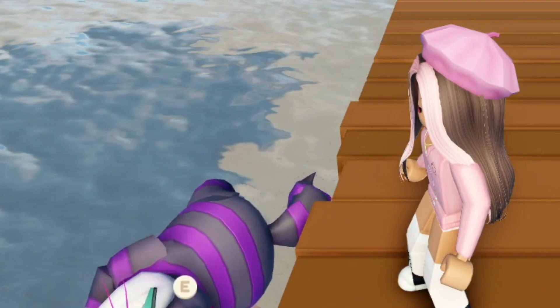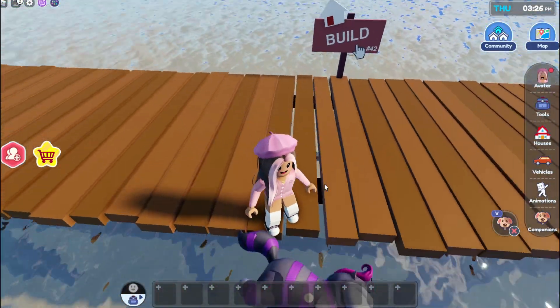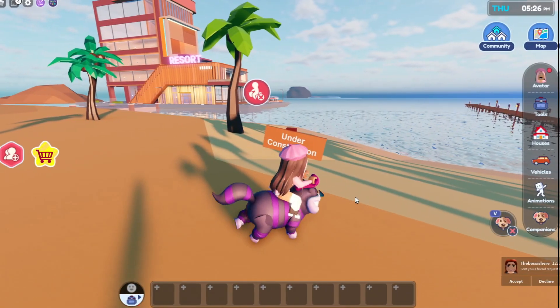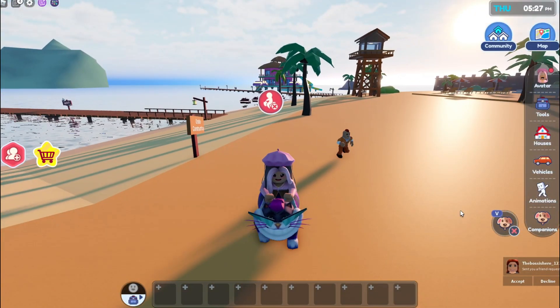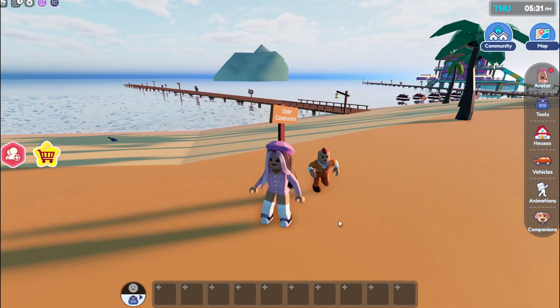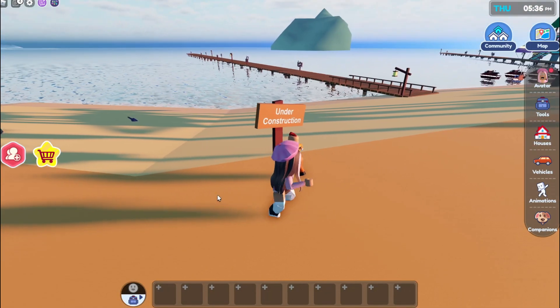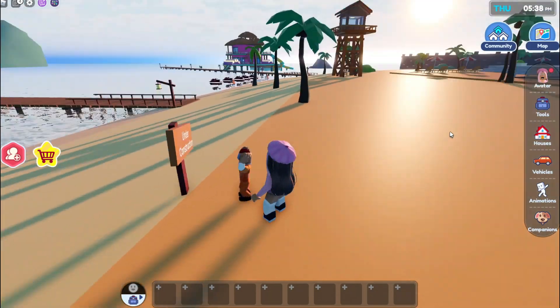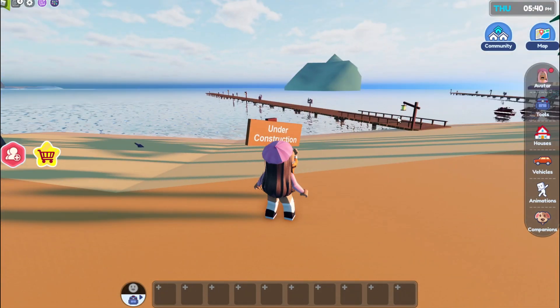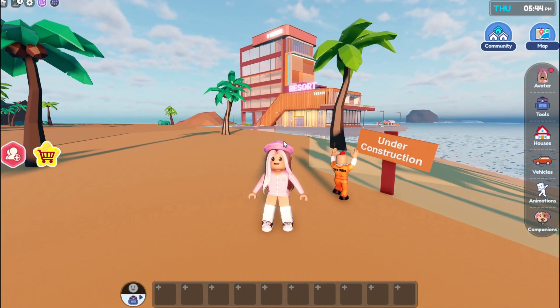My cat! He's drowning! Oh my gosh, I'm sorry. I'm going to have to leave you there. Alright guys, so right here it says under construction, and maybe there should be a new building, or maybe a play area or a water park. Well, we do have a water park house, but that's only one slide. Imagine how fun it would be if we had a water park.